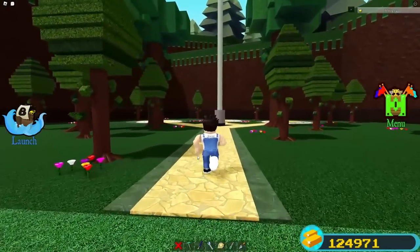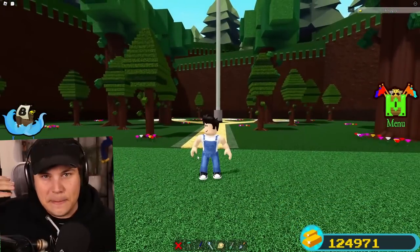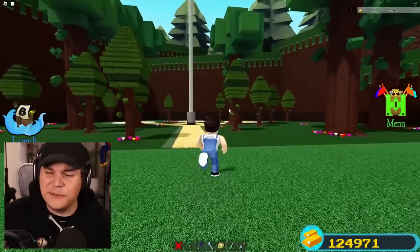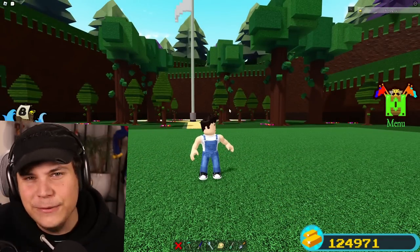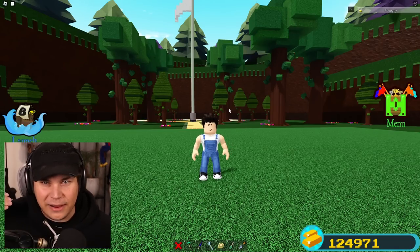It's been almost an entire year since we had our latest major Build-A-Boat update, and that got me thinking — what are some things that we could add to the game ourselves? If we're not getting any updates, we might have to just go ahead and make our own. So after some thinking, I came up with a pretty good idea: to show you guys how you can build a custom block yourself.